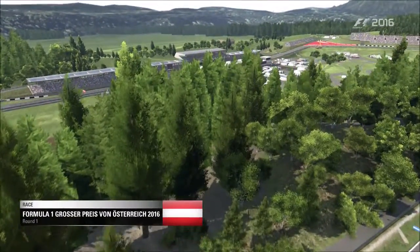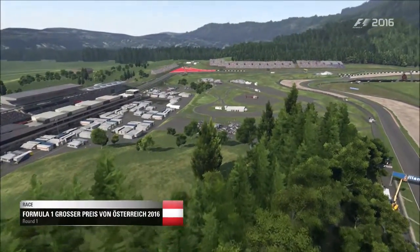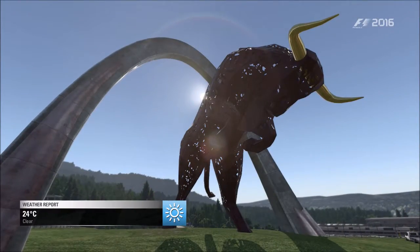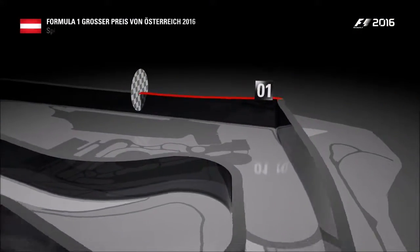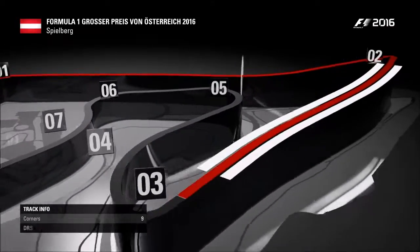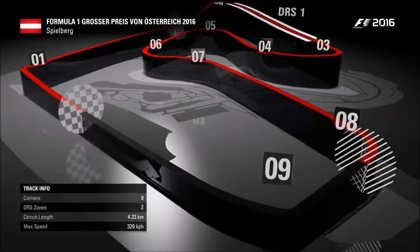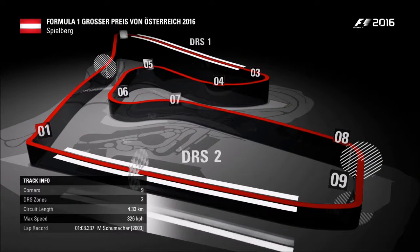Welcome to the Austrian Grand Prix here in Spielberg. It's race day, and the cars are already on the grid as the drivers complete their final preparations ahead of lights out. The Red Bull Ring — 700 metres above sea level. This tough circuit may only have nine corners, but they're fast and they're bumpy. It's a true test for any racing driver. We have two DRS zones, and watch out for overtakes into turn two, as the uphill entry helps those trying to be the last of the late brakers steam up the inside.